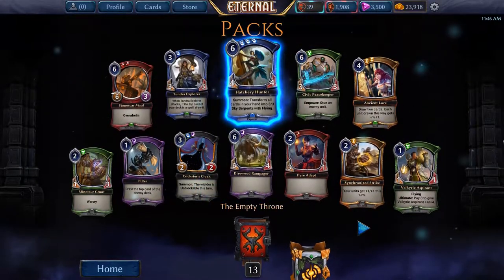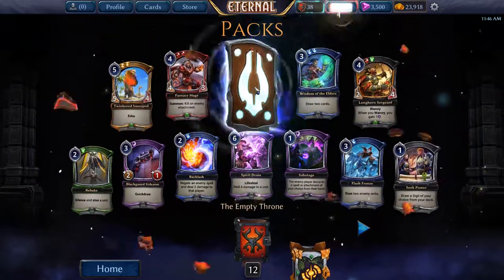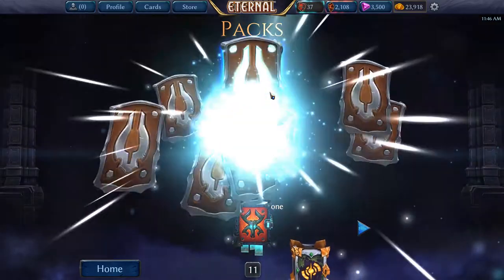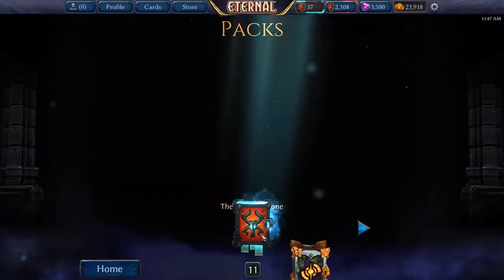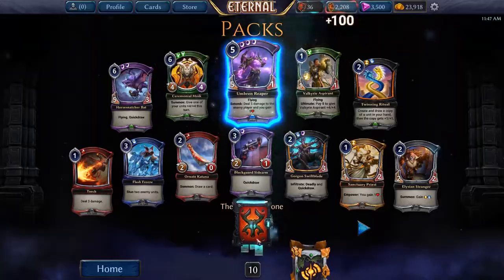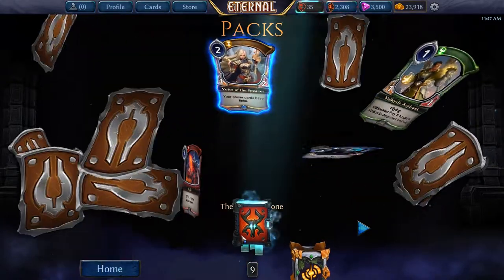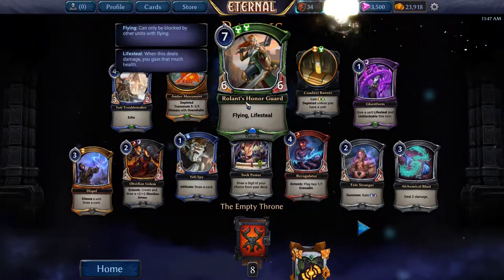Next pack: Hatchery Hunter — meh. Next pack: Hunting Teryx, no foils. Charchain Flail. Most of these are going to be duplicates at this point. Umbron Reaper. Voice of the Speaker, no foils. Roll Lines Honor Guard.